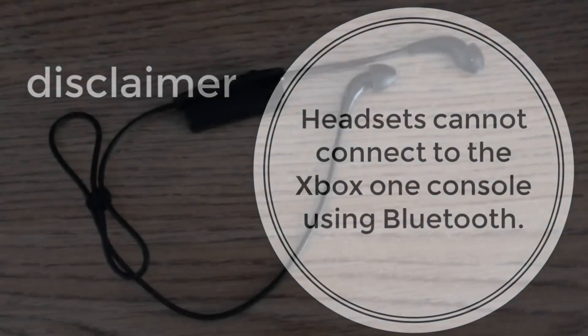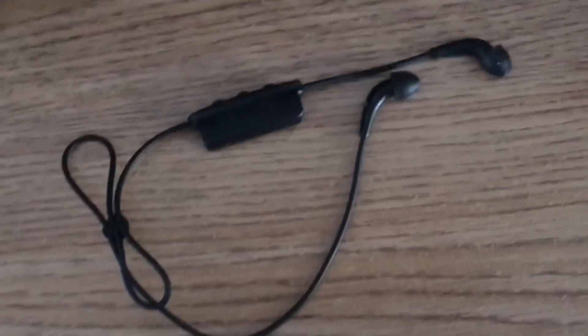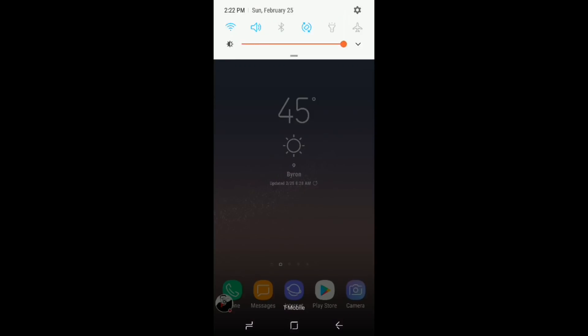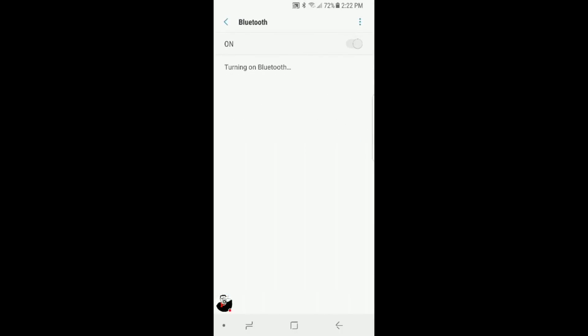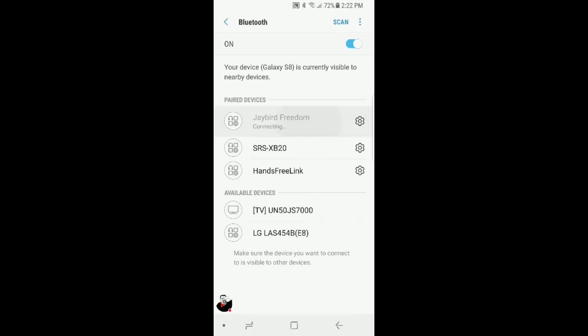This video is just for party chat. First thing is get a Bluetooth headset and connect it to your phone. Go to your phone settings and go to your Bluetooth connections. I'll show you how I do it on my phone — I go to Bluetooth and then connect my Bluetooth headset, which are the Jaybird Freedom headsets.